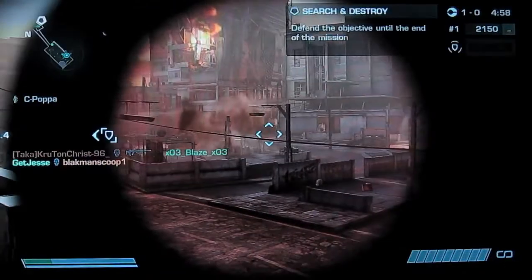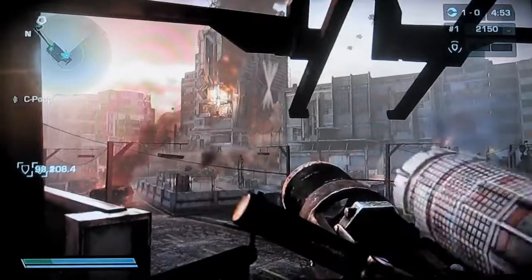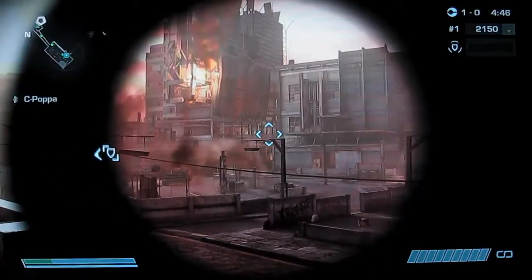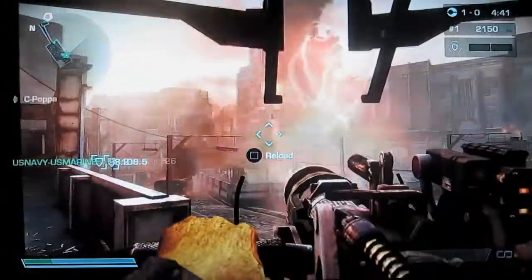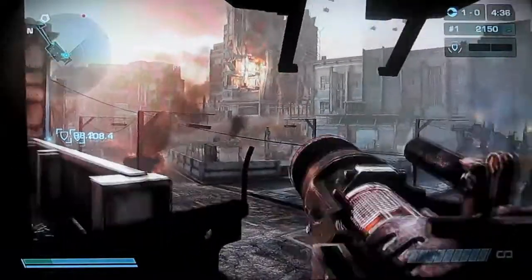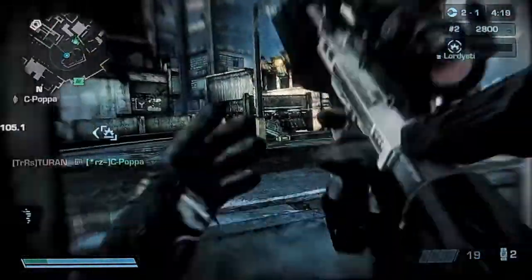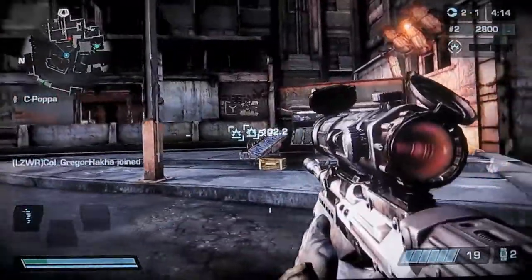Then again, when someone's on a turret like this, they're not out there on the objectives helping the team. Personally, I think I'm helping the team because I'm getting a lot of kills and killing people in a high traffic area. But another thing is that people on turrets are easy targets to snipers and people with rocket launchers — VC-9s. There are disadvantages and advantages to everything.